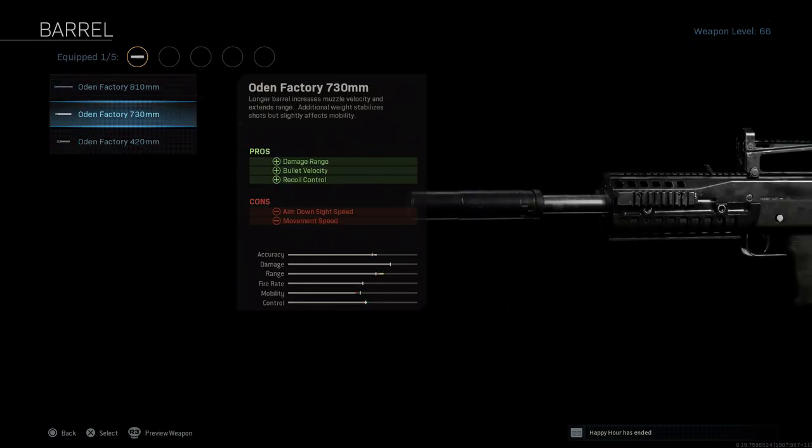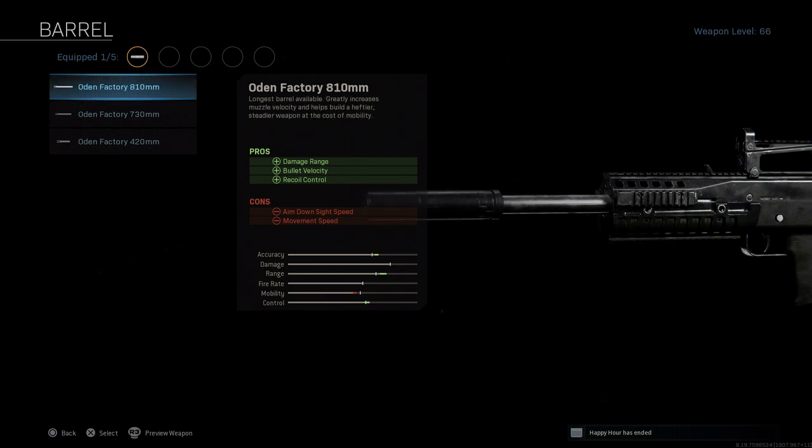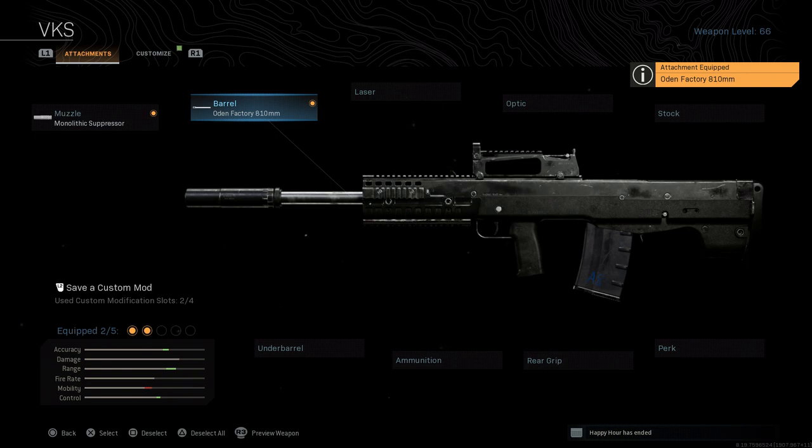For the barrel, we're going with the 810mm Odin factory barrel — the longest barrel attachment for this weapon. It increases damage at range and bullet velocity, going hand-in-hand with the monolithic suppressor. It also helps with recoil control, which matters a lot since this fires a 12.7mm — essentially a .50 caliber round — and it kicks a lot. The cons are ADS speed and movement speed.